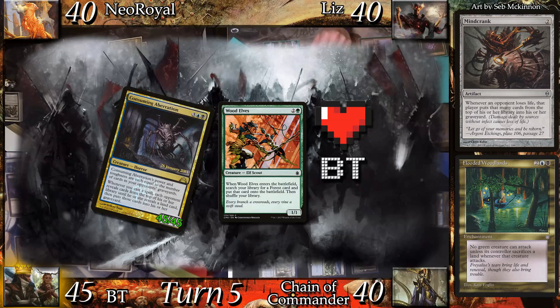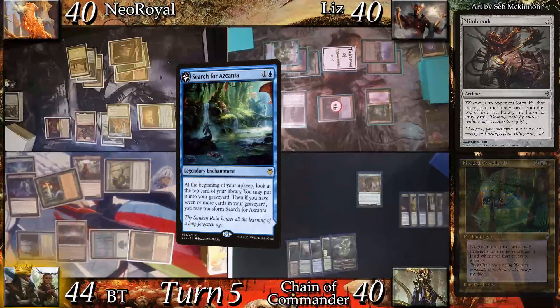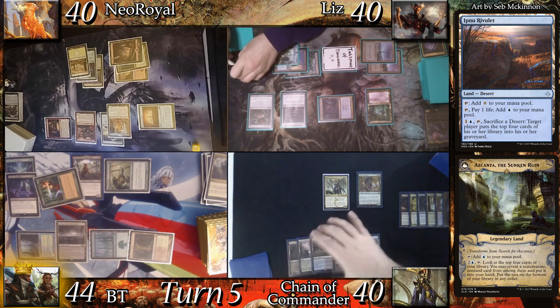Upon dying, Miara triggers and BT pays to draw. Since he's still alive, Mindcrank mills him 1 card. At his upkeep, Chain puts the top card of his deck into his graveyard and transforms the enchantment into Ascanta the Sunken Ruin. Chain land drops Hengnu Rivulet and casts his commander, CDC Brood Tyrant.